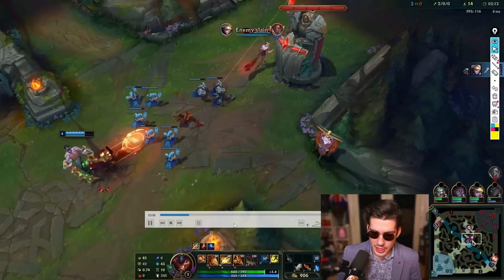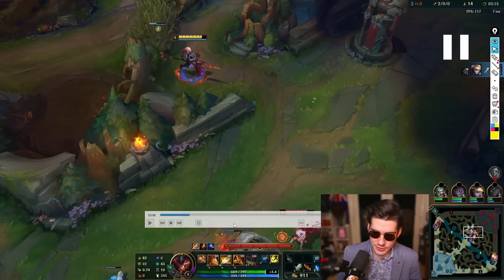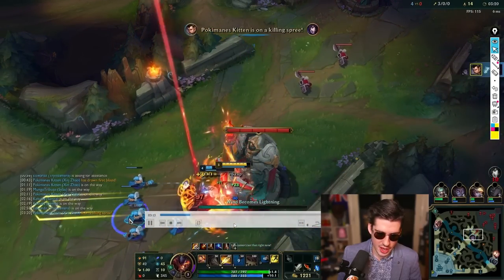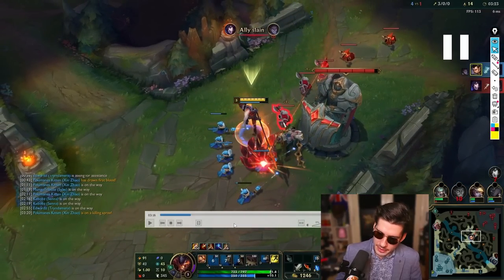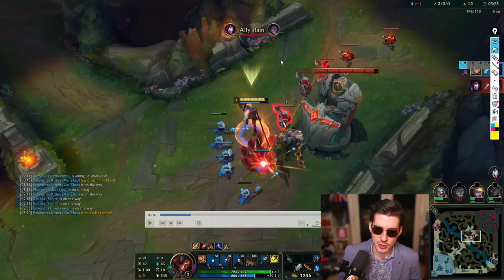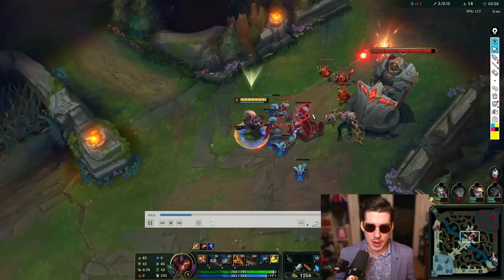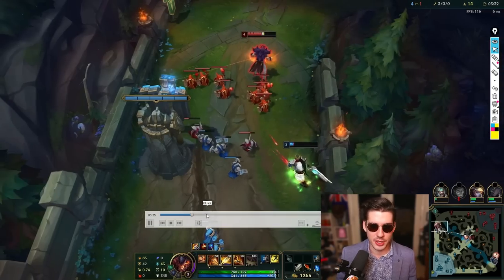Final thing to showcase: Sylas takes a trade onto Ahri — she's almost full HP — but we can dive her under tower. Silas goes in too early and trades his life, but it doesn't matter. Ahri loses six minions from that dive and is absolutely ruined. This wave is going to bounce and I can probably re-gank her during this game. Moral of the story: that's why we invade path, that's the decision making, and this is how to fully exploit the enemy team.